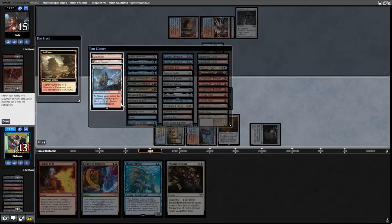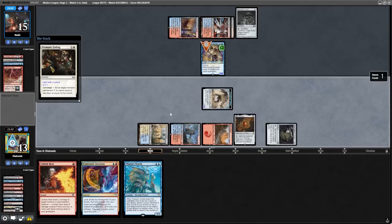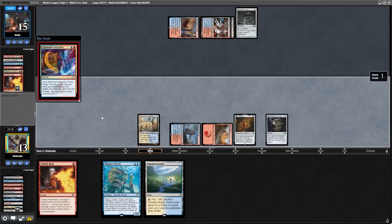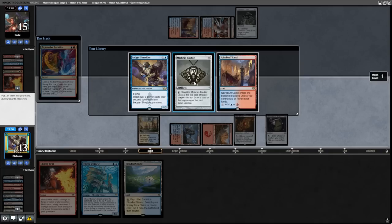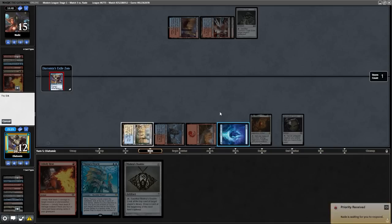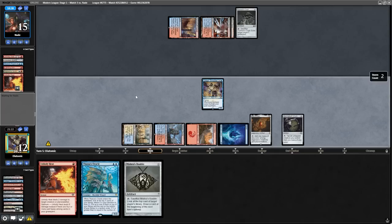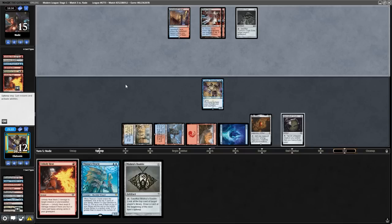Not only are we doing two game actions, but we're casting one spell, so the Ledger Shredder doesn't even connive. This also plays around Tormod's Crypt because we're not using our graveyard. They have an Expressive Iteration, which finds them an Unholy Heat to destroy our Construct, and they pass the turn. We have an Expressive Iteration of our own, which finds us a Mishra's Bauble and a Ledger Shredder. I'm going to cast the Ledger Shredder but not the Mishra's Bauble — Expressive Iteration was my first spell, Ledger Shredder was my second, so casting the Bauble would be my third spell, meaning I don't connive. Obviously you want to draw the card from Mishra's Bauble, but next turn I'm guaranteed to cast two spells, which lets me connive and dig deeper. I think it's worth it to be patient.